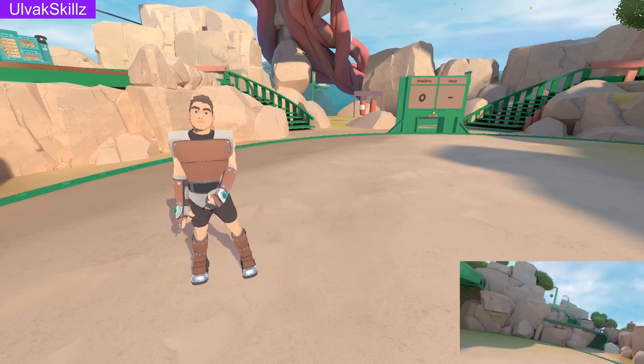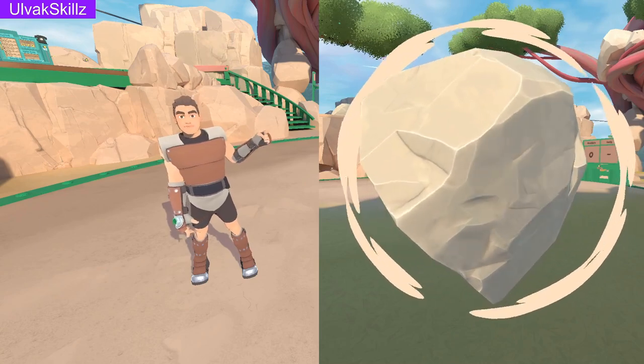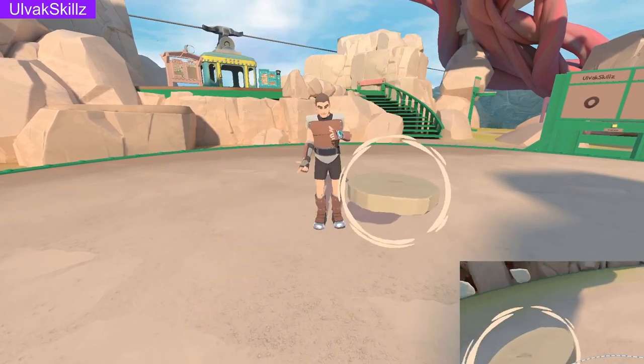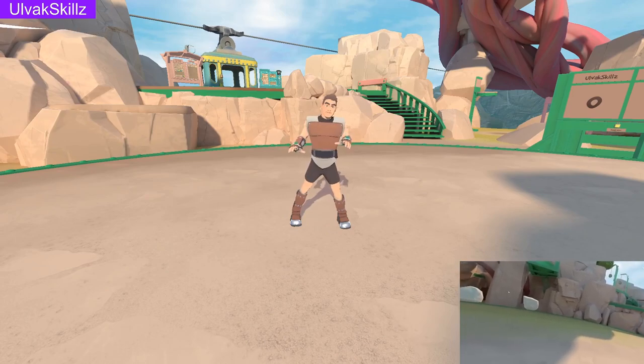Today we're going to be flying on every object we can spawn. Stay tuned to the end to see me fly on this monstrosity. We're going to be skipping discs, because discs break upon contact — they won't allow the flight.